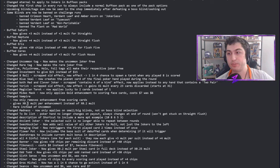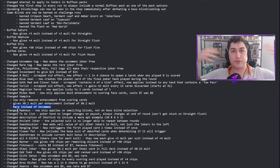Vampire now only removes enhancement from scoring cards, gives 0.1 mult per enhancement instead of 0.2, and is now rare instead of uncommon. That's a huge debuff. I feel like two of these three changes would have made sense, but all three feels like a little much. I'd have been fine with it being uncommon at 0.1 mult and only removing enhancement from scoring cards — but making it rare on top of that seems excessive.